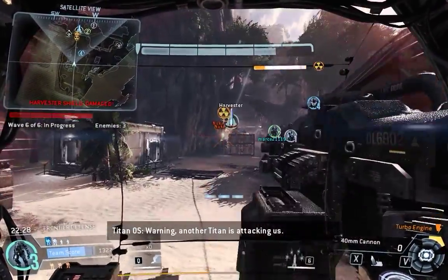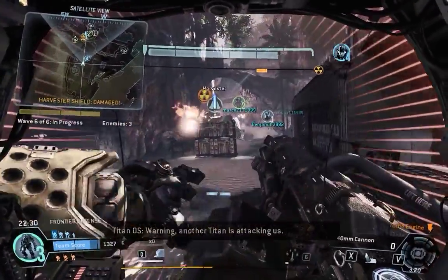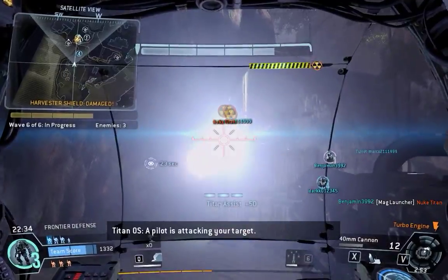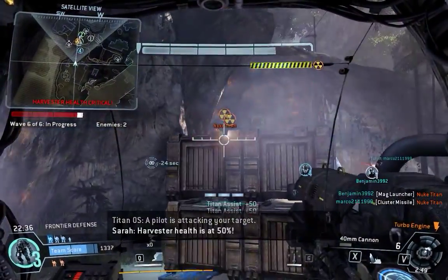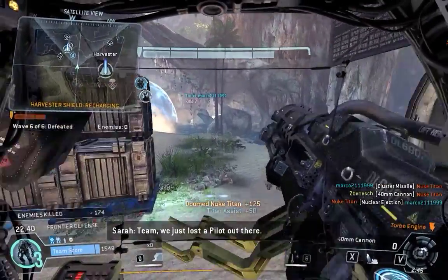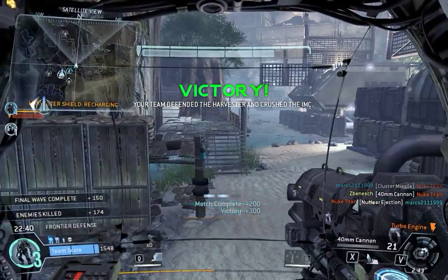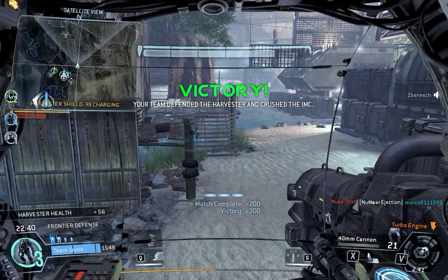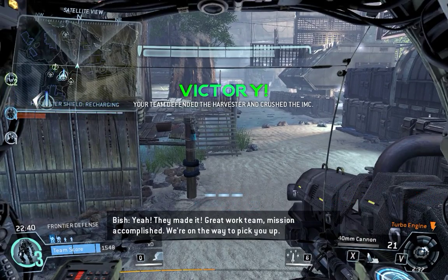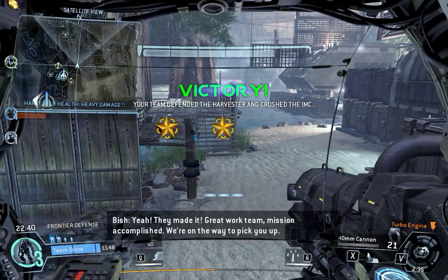Warning — another Titan is attacking us. The damage core is offline and recharging. Harvester health is at 50%. Team, we just lost a pilot out there. Yeah, they made it! Great work, team — mission accomplished. We're on the way to pick you up.